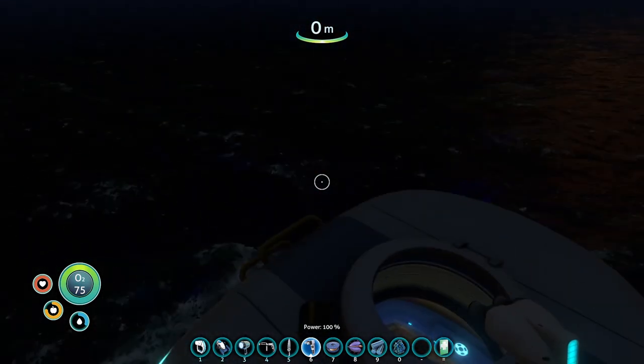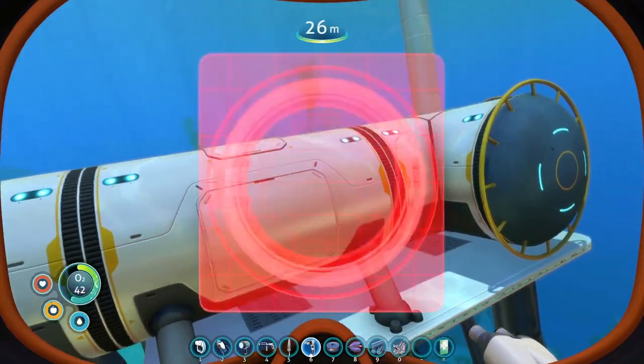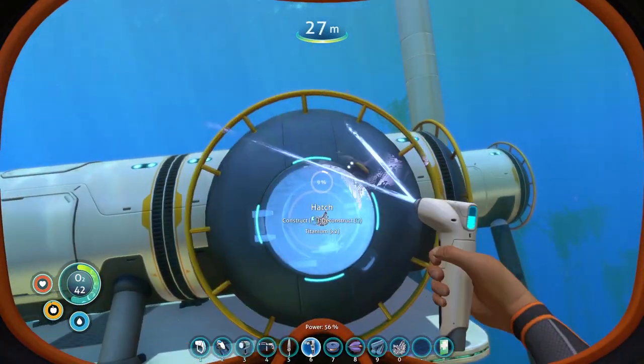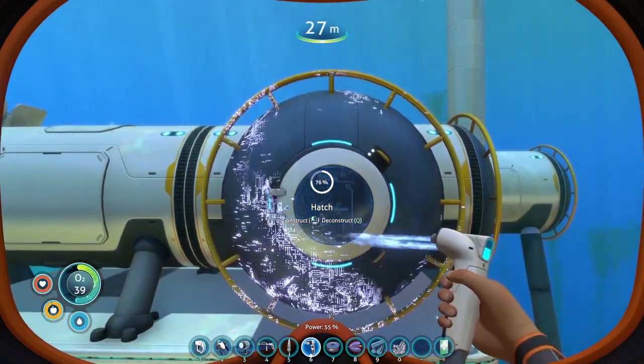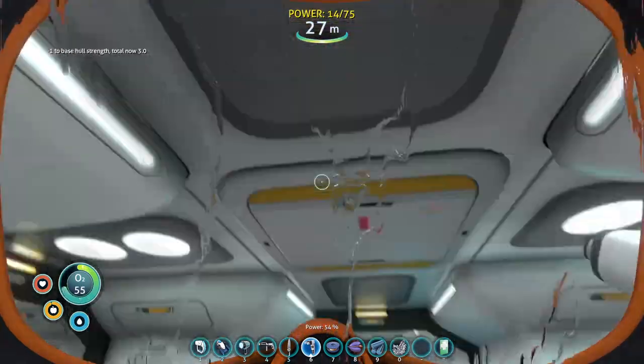Let's wait till daytime and then we'll figure out where we're going to put the base and then start on some of the story stuff. Just like that - we have power. Let's go ahead and put a door here. We got a hatch to get in - and we've got underwater living, guys.